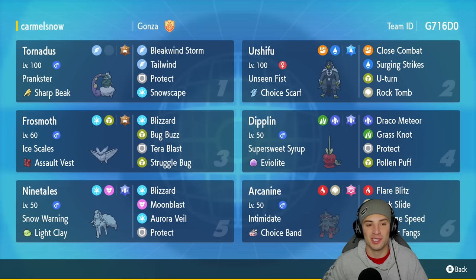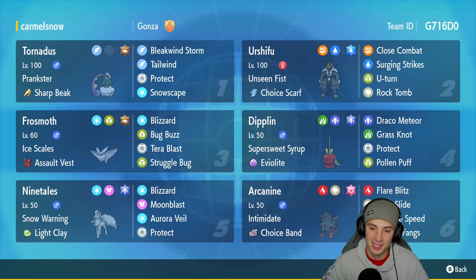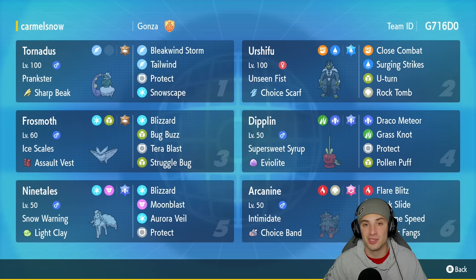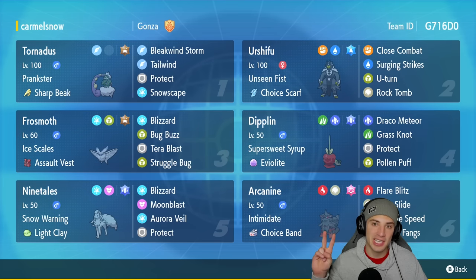So guys we grabbed ourselves the losing record — one and two. That third and final match really hurt the soul. Losing to a double Rock Slide flinch is just tough to handle. The first match we definitely lost fair and square — meta Pokemon got the best of us. Second match we clutched up with Diplin. Third match — just can't get over the double Rock Slide flinch. Bad RNG on our end, but hey, still had a good time showcasing the team. If you enjoyed today's video, make sure you leave a like. If you're not subscribed, click that subscribe button. You guys rock — make sure you tune in every day and I'll catch you on the next one. Peace out everybody.